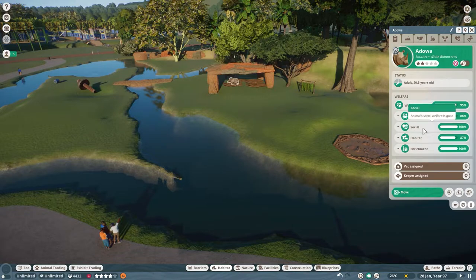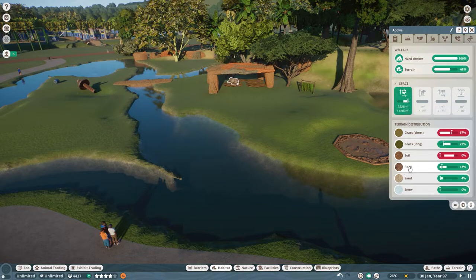Let's click on them and see if they're happy. They are — all right, cool! Let's fix their terrain. They have too much short grass and they need some soil.